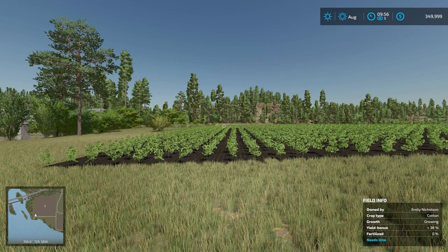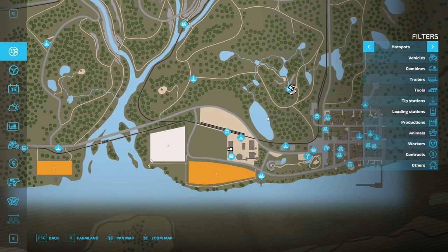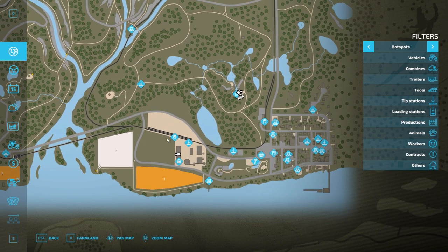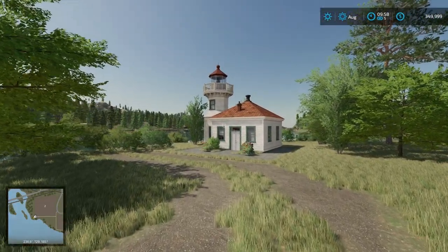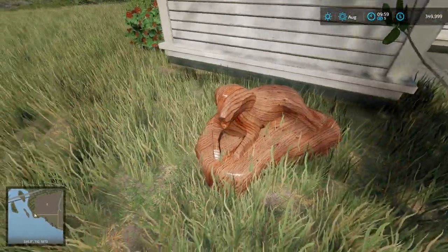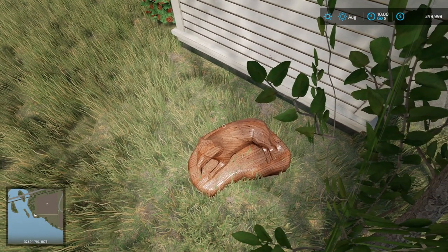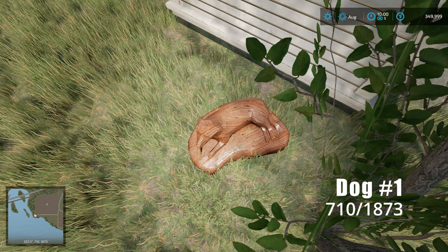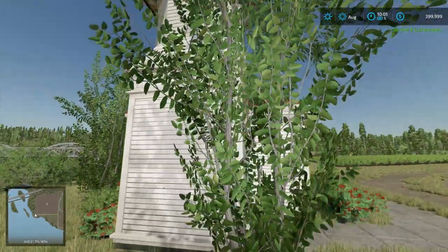Our next collectible doesn't have a fast travel point, but you can find it easily on the map. This is primarily a logging map, but it does have a couple of fields. At Field Two, there's a lighthouse, and right next to it — just sunning and relaxing — is Dog Sculpture Number One at coordinates 710, 1873. I love these wooden sculptures; I wish Giants would sell them!